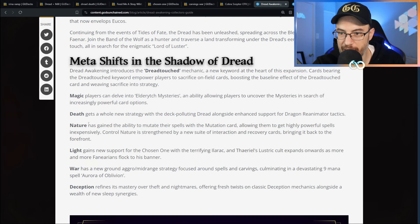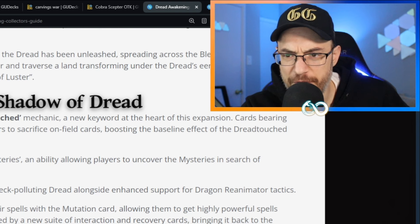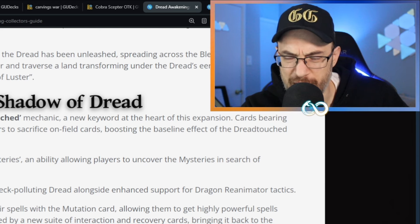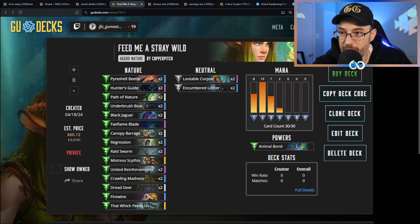The next two gods we've got are Nature and Light. Nature has gained the ability to mutate their spells with the mutation card, allowing them to get highly powerful spells inexpensively. Control Nature is strengthened by a new suite of interaction and recovery cards, bringing it back to the forefront. Light gains new support for the Chosen One with the terrifying Illirac, and Therial's Lustric Cult expands as more Faneareans flock to his banner.